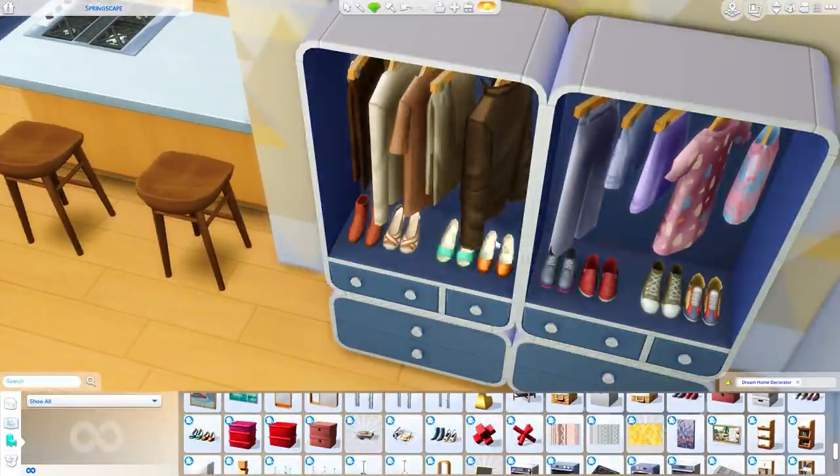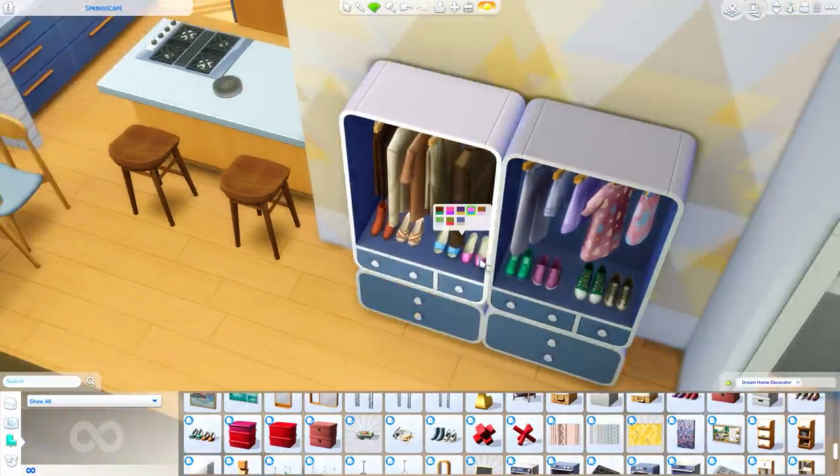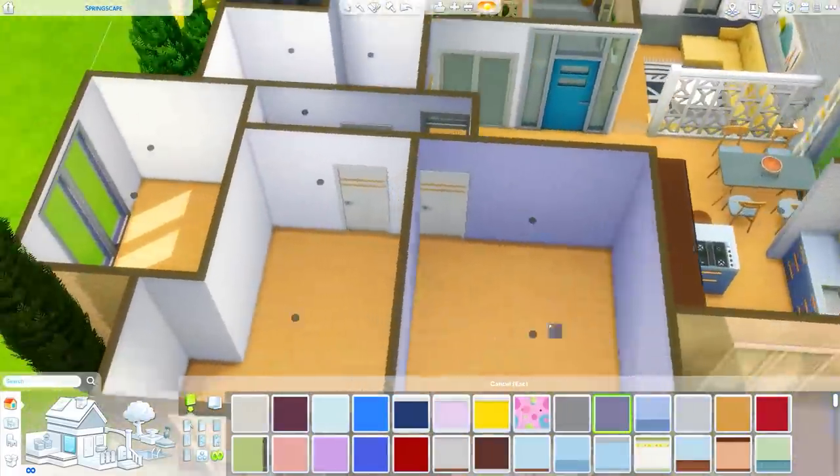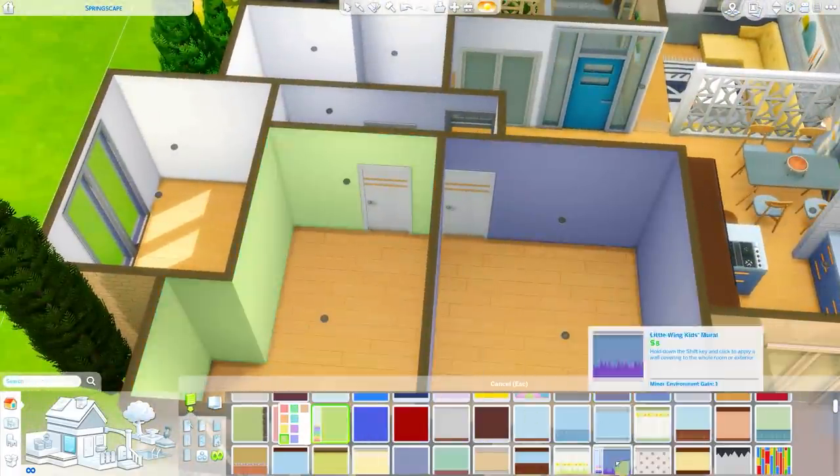When you first walk in, I put one of these closet pieces because it made sense to have a place to hang up coats when you first walk in the door. Then I'm trying to figure out some wallpapers for the various bedrooms.